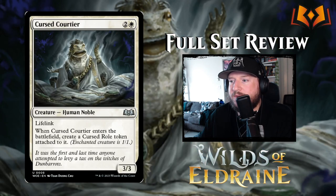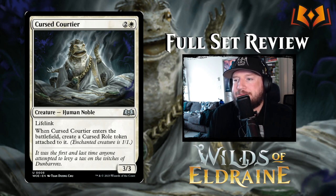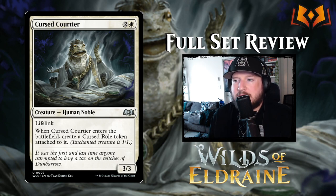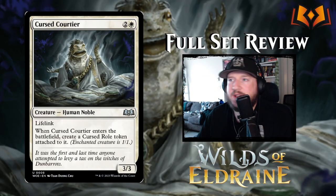Cursed Courtier is next: two and a white for a 3/3 human noble with lifelink. When Cursed Courtier enters the battlefield, create a cursed role token attached to it — that's the negative role I was talking about. Enchanted creature is a 1/1. So basically you get a 3/3 with lifelink, but it turns into a 1/1. You have to find a way to remove the curse to make the best use of the card. Flavor-wise it's really fun, but the cost versus benefit is poor. I think this card would have been really cool if it was 1 mana to cast — playing it for 3 mana, it should just be a 3/3 with lifelink. The fact that it becomes a 1/1 immediately makes this card pretty bad.